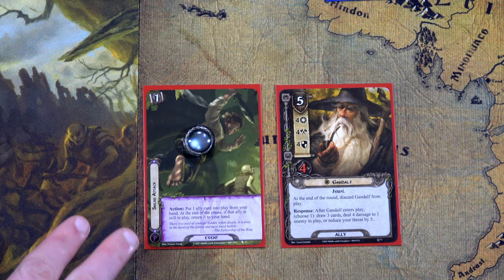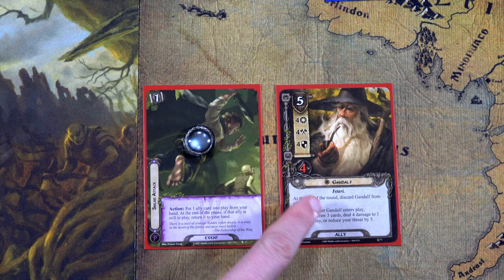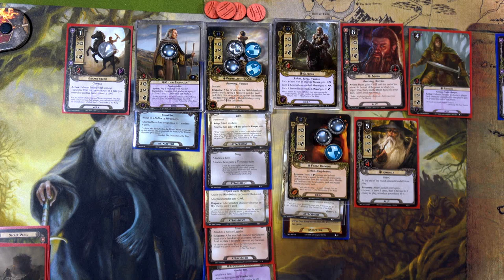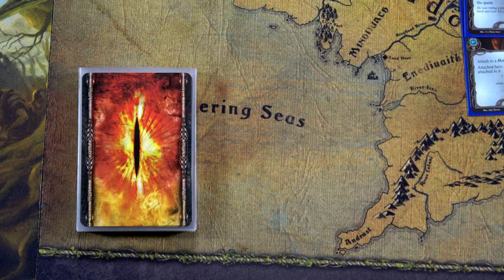To start the quest phase, we'll play Sneak Attack and bring out Gandalf, reducing our threat by five. The Rohan deck now has only 30 threat. We have Gandalf out for questing this round since we need a total of 16 progress to reach the next quest card. On the Rohan side we'll quest for eleven, saving Grimbiorn and one other for attacking and defending. We'll then send Bill for twelve, Treebeard for fourteen, and Pippin for sixteen. There's a total of ten threat in the staging area right now.